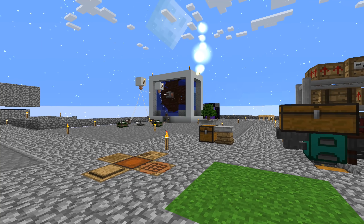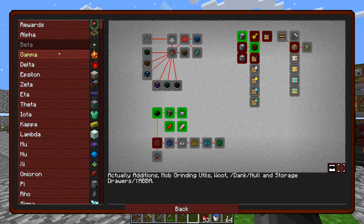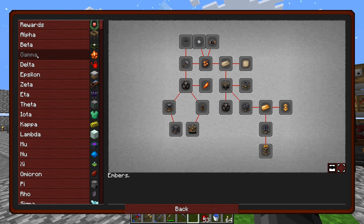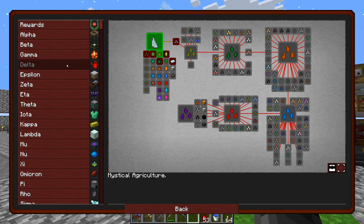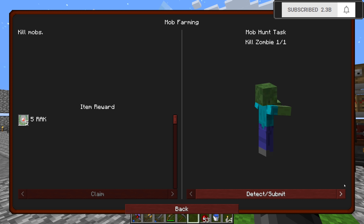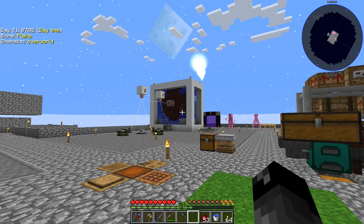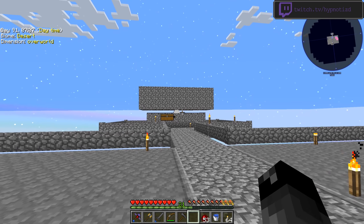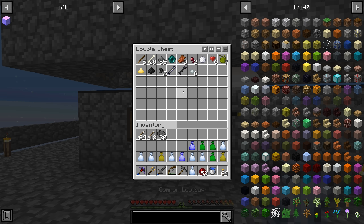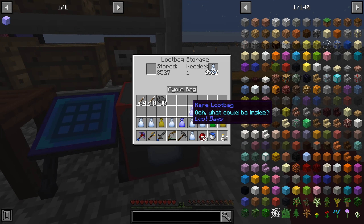Welcome back everybody to another episode of Project Ozone 3 Kappa Mode. Today I want to work on the quest book - a lot of quests are locked out until we get mob farming done. We need mob farming for the ember stuff and two big sections are locked until we get an ancient golem. I haven't seen them spawning in our mob farm, and even if they do, the spikes will auto-kill them. We need to kill them by hand to complete the quest, so we're heading to the hunting dimension today.